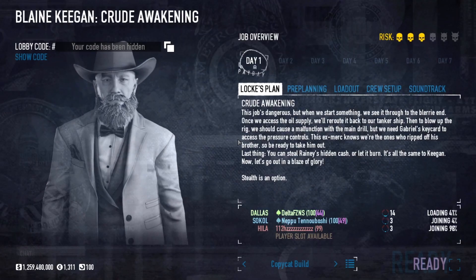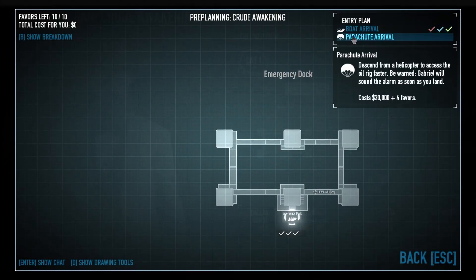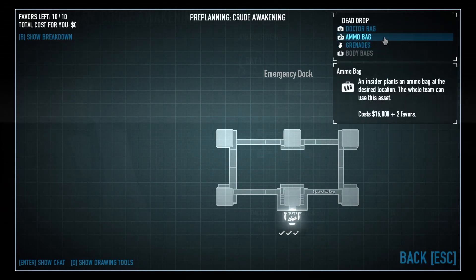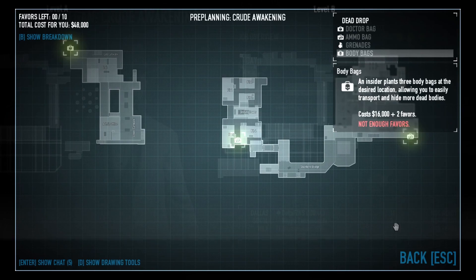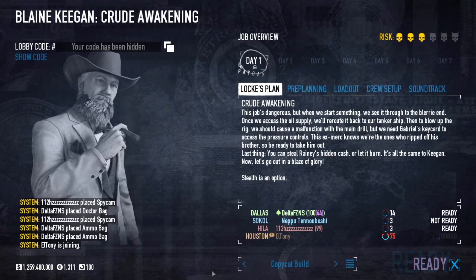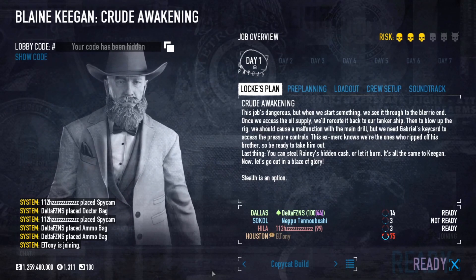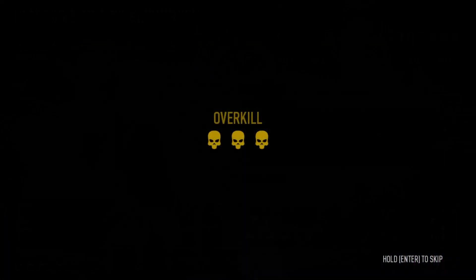Alright, the last heist we're ever going to be doing in Payday 2, at least for a very, very long time. I haven't done this heist too much, so we'll do Boat Rival as that's the one I know. We are going to be using the Copycat build for this one - it only makes sense, you know. The Copycat is the recent perk deck, so it only makes sense to use the recent perk deck on the recent heist.